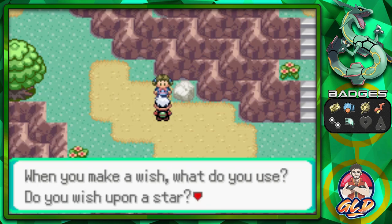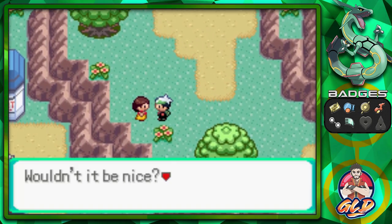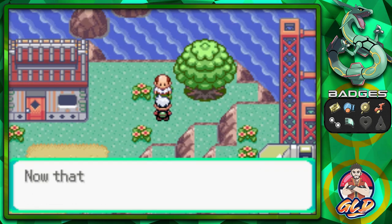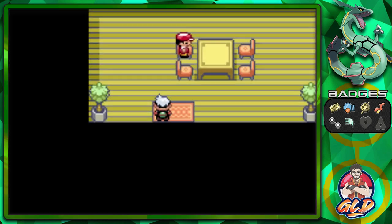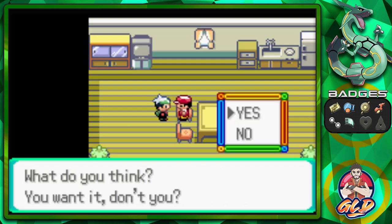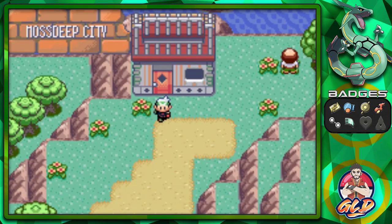An NPC explains that a white rock has special meaning to people of the Space Center — they wish upon it for their rockets to launch safely. There's also a gentleman who says surfing with a Pokémon is exhilarating. Then there's a guy with a Super Rod — he says it can catch Pokémon off the sea floor — and yes, we're getting the Super Rod! This lets us catch better Pokémon like Wailmer, Carvanha, and Sharpedo.